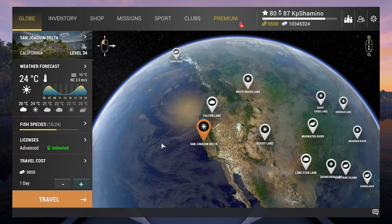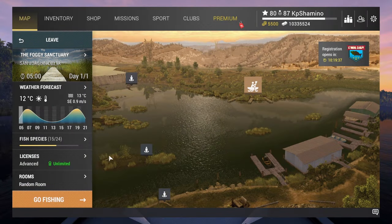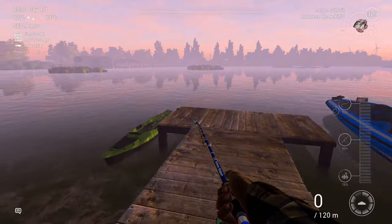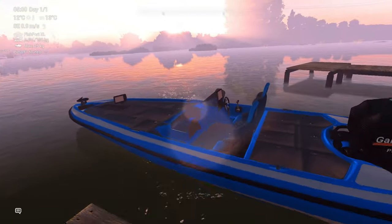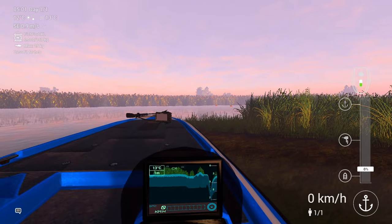Now I'll show you how to fish it. Go to California — make sure you have enough bait and your setup is ready because we're staying here. I'm going to make a club room for a little extra experience. If you don't have a boat, rent a kayak once; if they ask to renew the rent, ignore it because you're staying on one position.